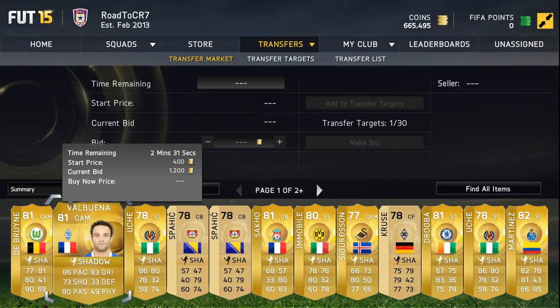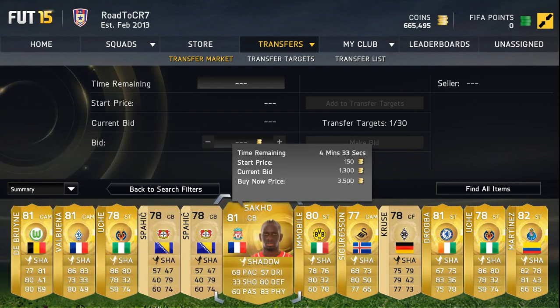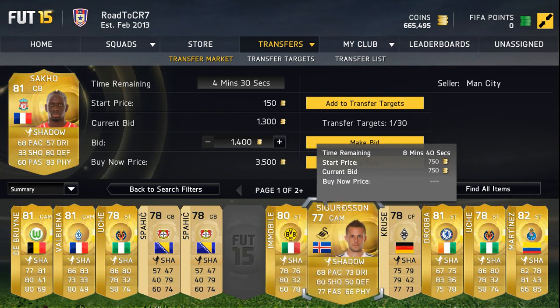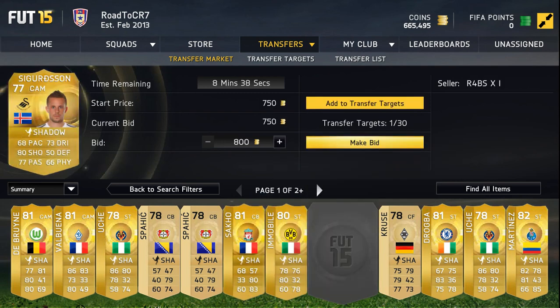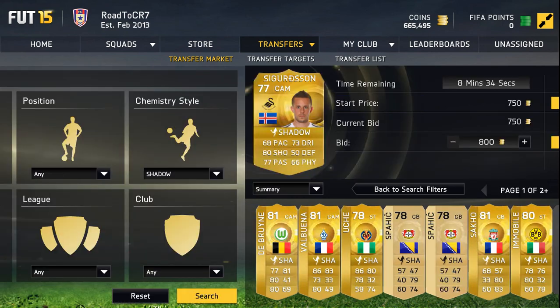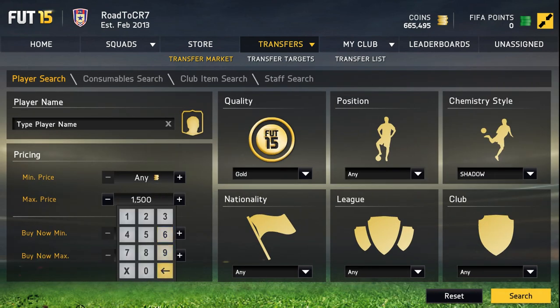Just go through and check out what these guys are going for. Bryant's not really a good deal but this one is definitely a good deal because he's a centre-back — that's what you want. Sigurdsson — 750 bid, 800 — you can easily sell him on for profit. Drogba — not really a good deal. But anyway, you kind of know the concept of this with the bidding side of things.